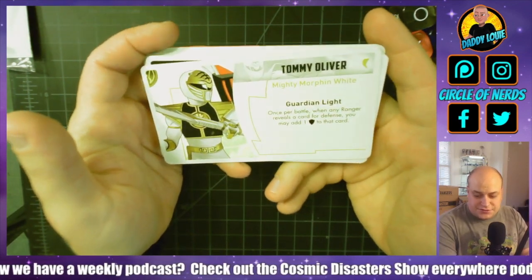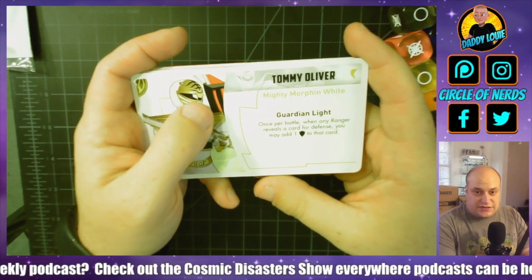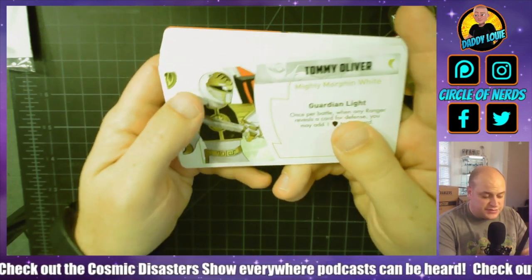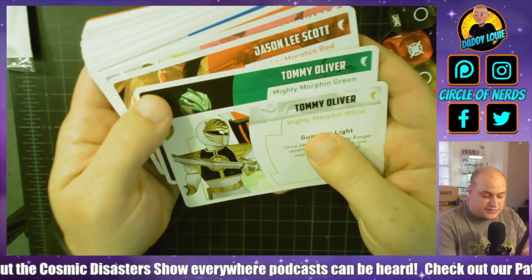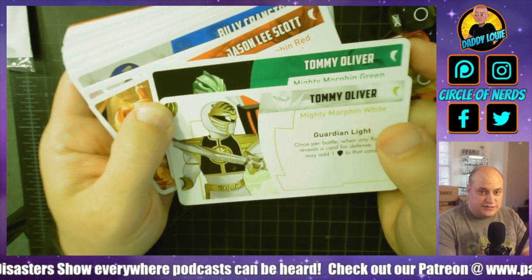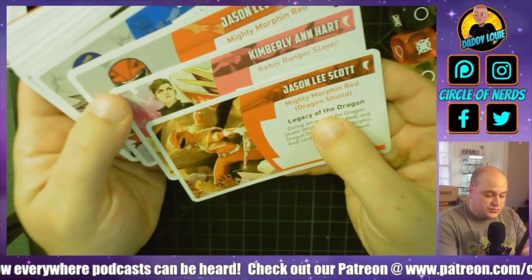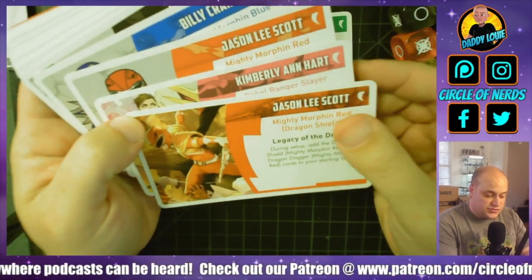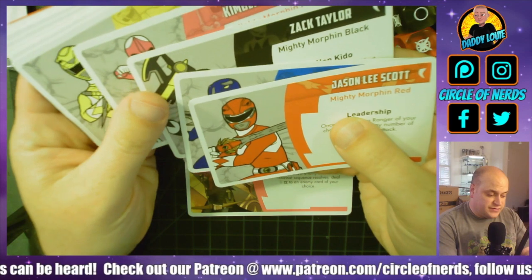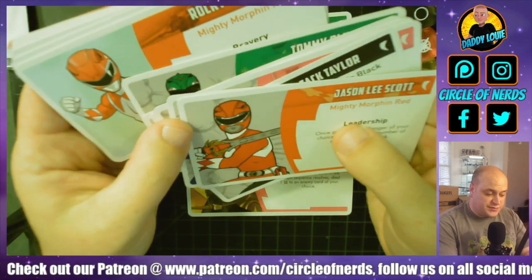And then you have the cards. There are two different size cards — if you're interested in sleeving these, you have standard size playing cards and then you also have tarot sized cards, which are the character cards. These are the ones that came in the Kickstarter exclusive box. Tommy Oliver is currently a Kickstarter exclusive, though that may change later on down the line. You get both versions of him, and then these are just different skins for Jason Lee Scott and Kimberly Ann Hart. These were exclusive original Mighty Morphin Power Ranger cards with different art than what comes in the box.